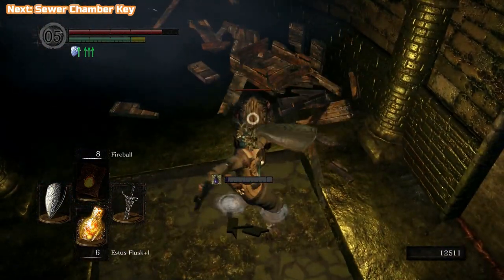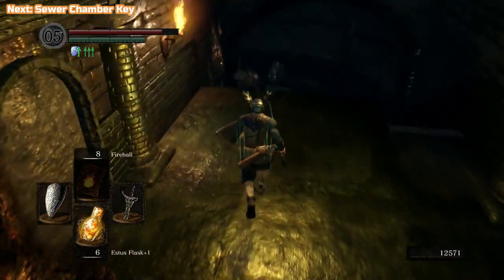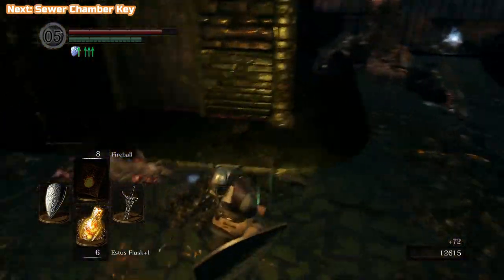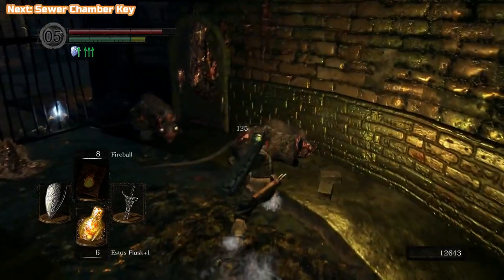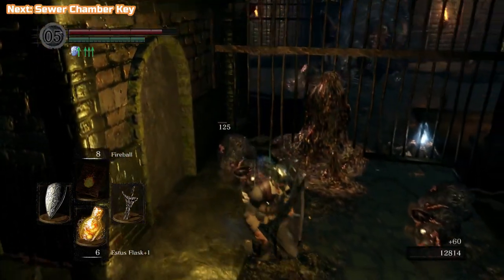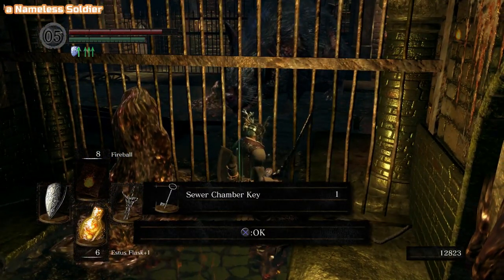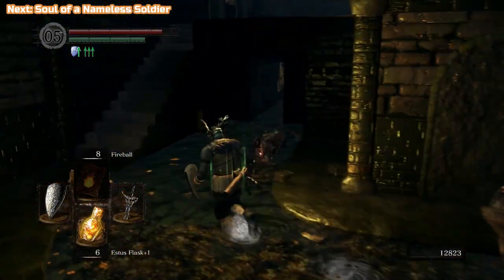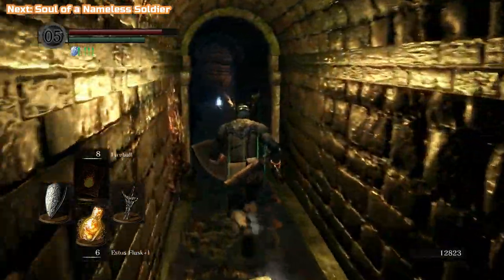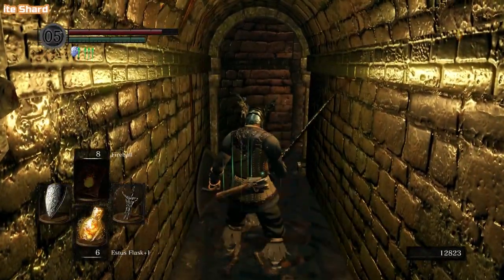Rat in a box — watch out for him. They do poison. The little ones aren't too bad — most of them kind of run off, but then they'll turn back around and go for you. See they've all turned away, but they'll come back. You can block all of the damage with the shield we're using. Here's the key — this is the key to that chamber up at the top where the bonfire is.